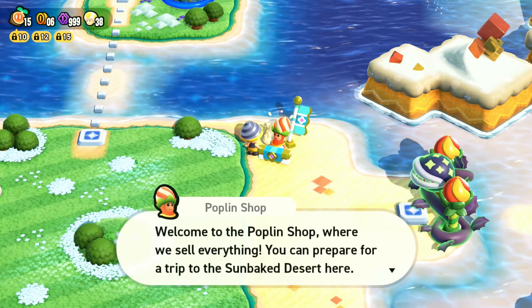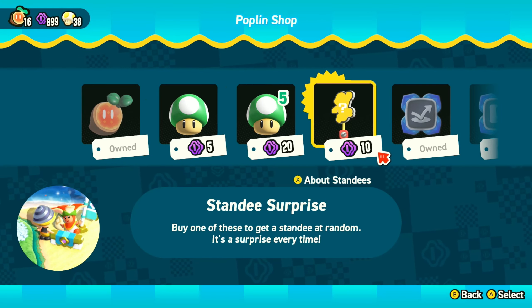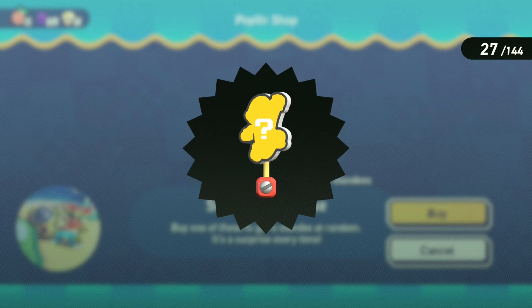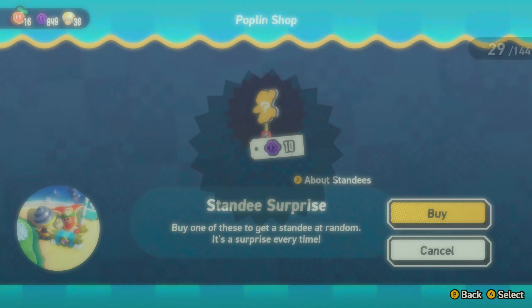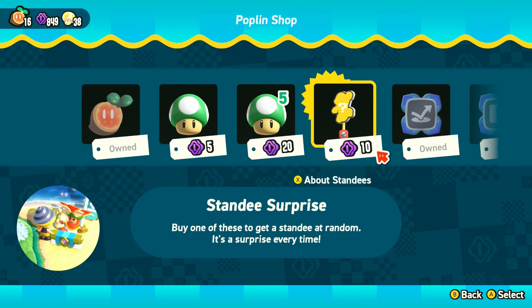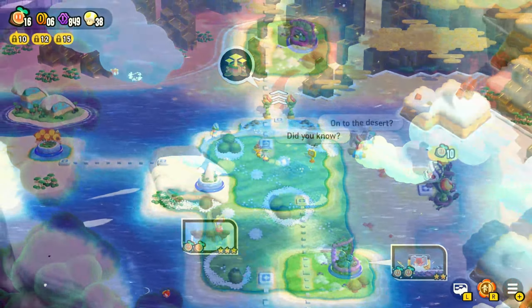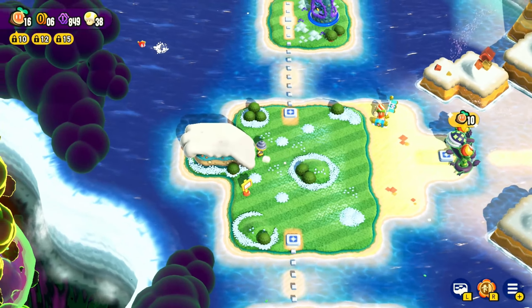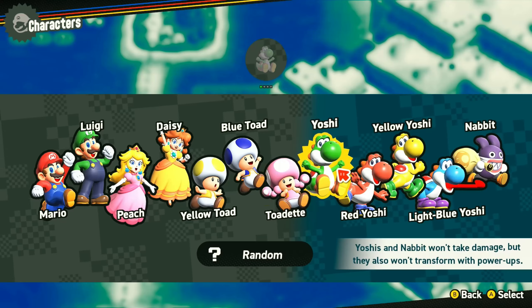Let's talk to this Poplin Shop runner, because we actually haven't spent our stuff in a long time. Let's buy the Wonder Seed from here, and let's go for some standees. I sure love gacha games. We got Elephant Daisy, Crouching Blue Toad, Light Blue Yoshi in the Cloud, Swimming Nabbit, and Balloon Luigi. Quick edit here - I was backtracking checking all the worlds to make sure I got all the Poplin Shop Wonder Seeds, and we got them all. Look at Bowser over there. Let's continue on and switch our character - we are going to be Yellow Yoshi.